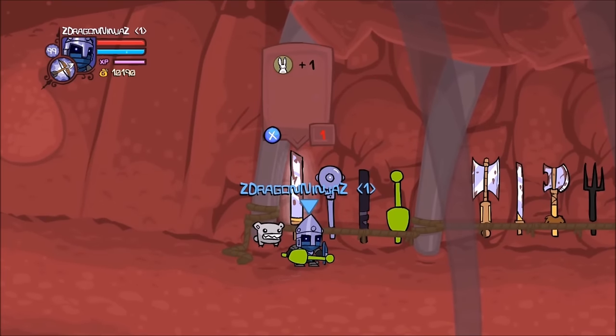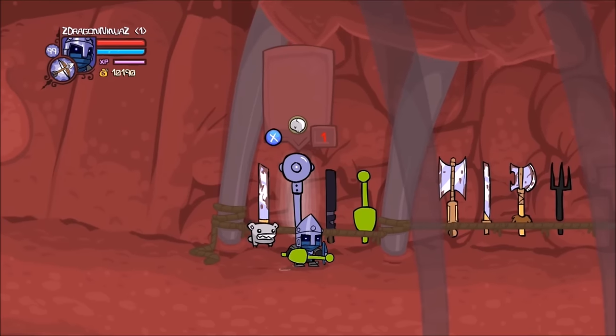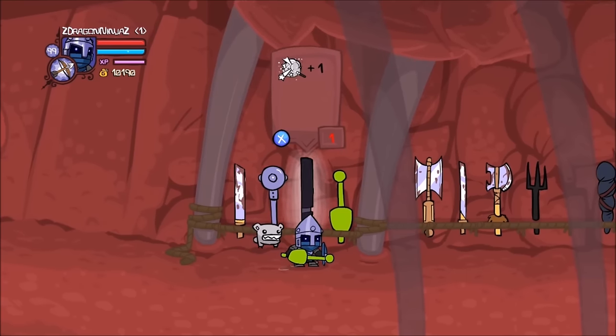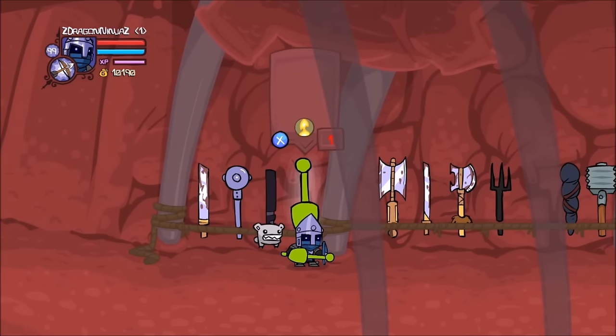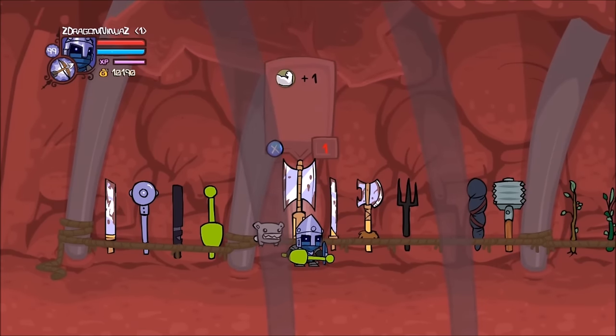So the first sword is the Thin Sword, and it should be a default Green Knight sword, so you should have it already. The second sword is the Mace, it's a default Red Knight sword, so you should have it. The third sword is the Seed Sword, it's a default Blue Knight, so you should have it already. We then go to the Alien Gun, which is obtained by beating the Alien Ship level. The next one is the Broad Axe, it's a default Orange Knight sword.